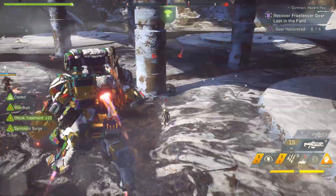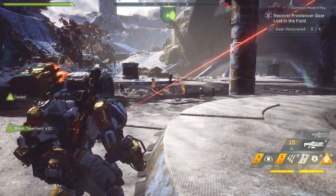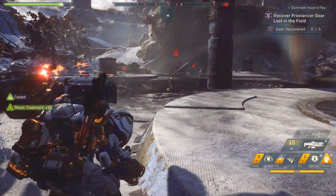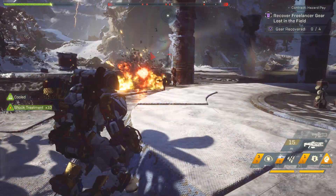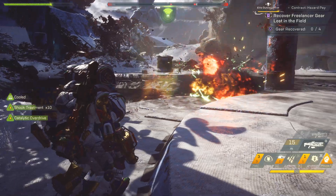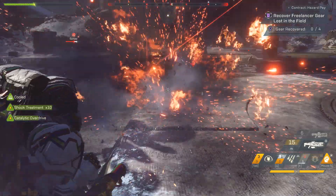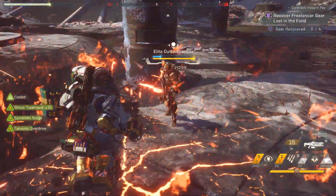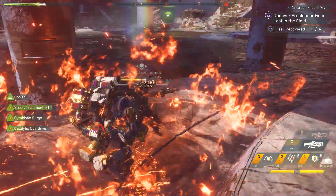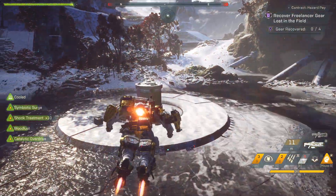Running out of armor — just fire that and there you go. For my ordnance launcher with 100% gear charges, I really never run out; I can just keep firing all day, as you can see on the bottom right. When I'm running low on armor, fire again. As you can see on the left side, Shock Treatment, Symbiotic Surge, Catalytic Overdrive, and Bloodlust are all up and running.